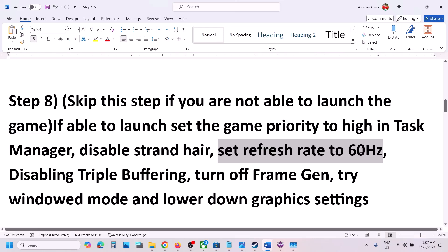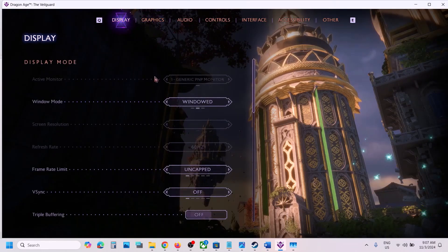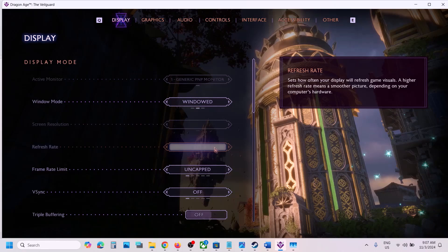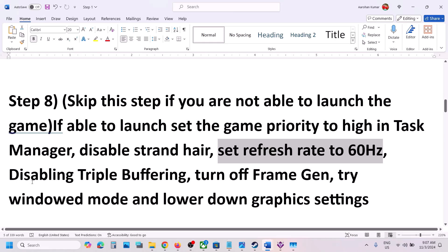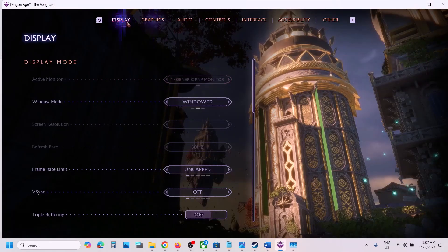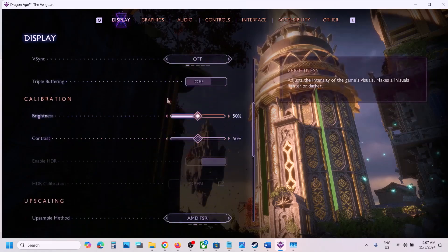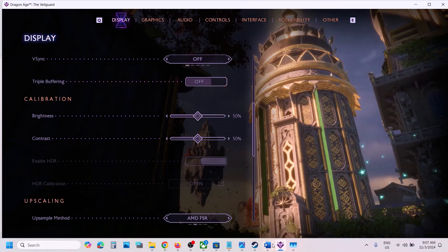The next step is to set the refresh rate to 60 Hz. Go to Display settings and find the Refresh Rate option — set it to 60 Hz and then check, as this has worked for many players. Also, disable Triple Buffering: in Display settings scroll down to find Triple Buffering, and if it is on, turn it off and then check.